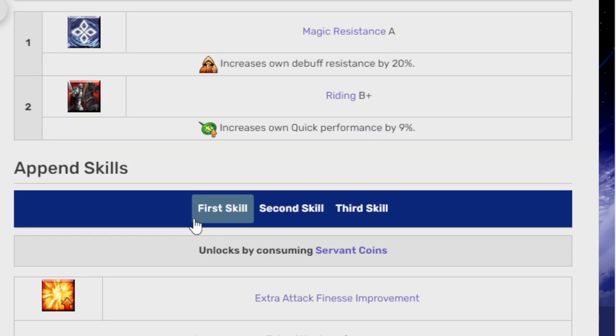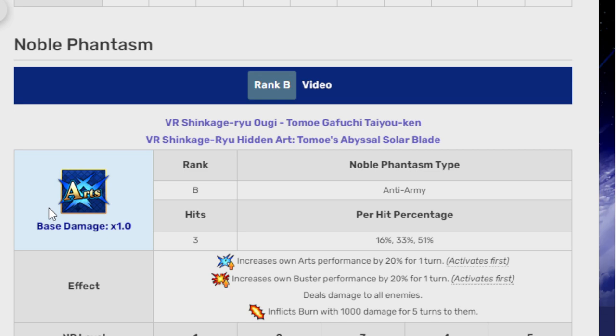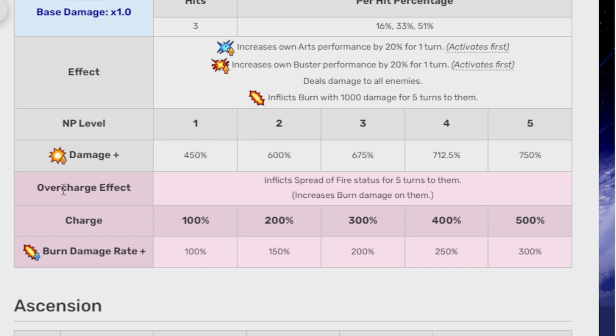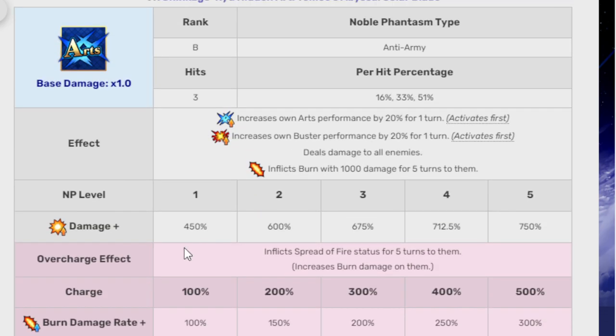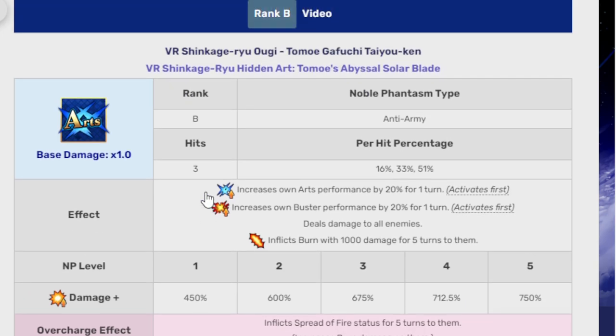Second skill, VR Shinkage Ryu B+: increases own arts performance for one turn, increases own crit star absorption on arts cards for one turn — 30% arts up and arts absorption is 500% up. Third skill, Survival Countryside B+: gain crit stars, gain critical stars every turn for three turns, grant self debuff immunity for one time five turns — stars is plus 25, star regen is 10, cooldown is 6. Passive skills: Magic Resistance A, Writing B+. Her Noble Phantasm is VR Shinkage Ryu Hidden Art — Tomoe's Abyssal Solar Blade. It's an arts AOE. It increases own arts performance by 20% for one turn, increases buster performance 20% for one turn, deals damage to all enemies, inflicts burn with 1,000 damage for 5 turns, and inflicts spread of fire status for 5 turns, increasing burn damage. Damage is 450% at level 1, 750% at level 5. Burn damage up is 100% at overcharge 1 and 300% at overcharge 5. Three hits on the NP, which is important for arts looping.